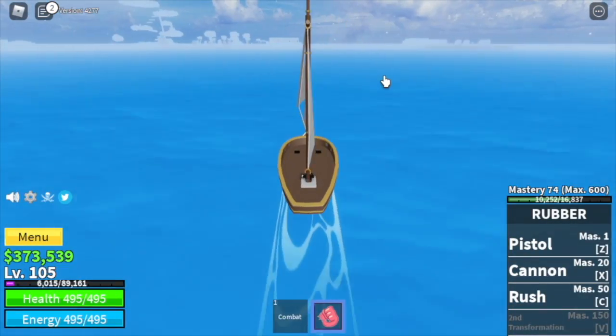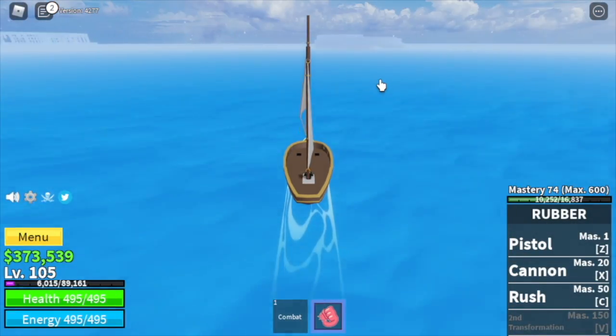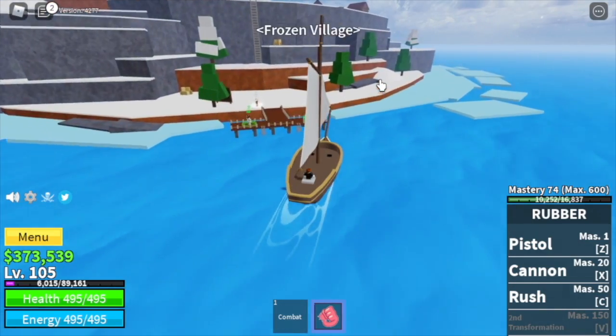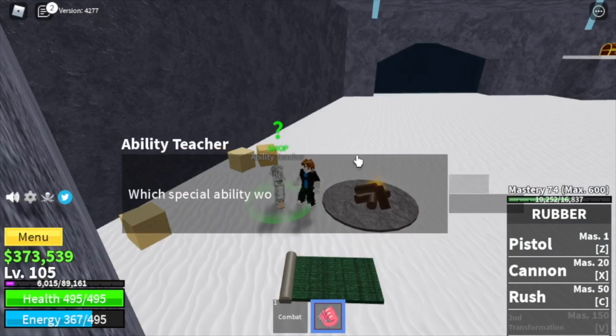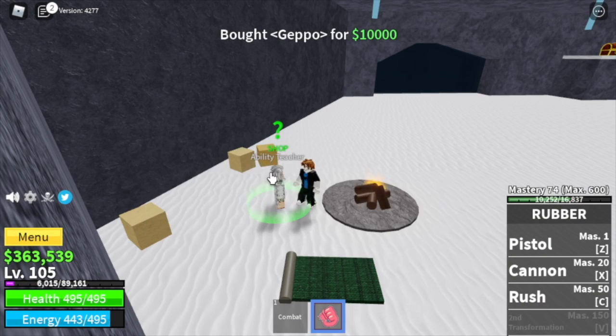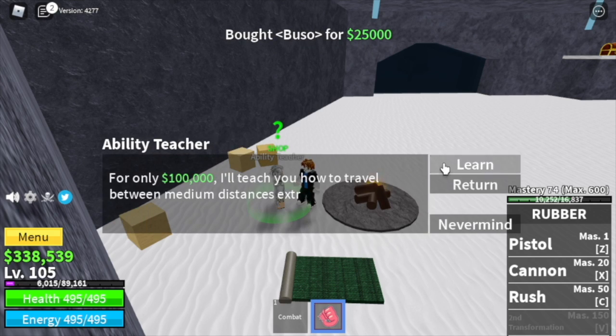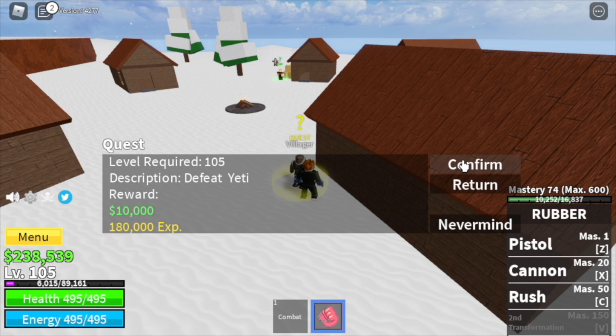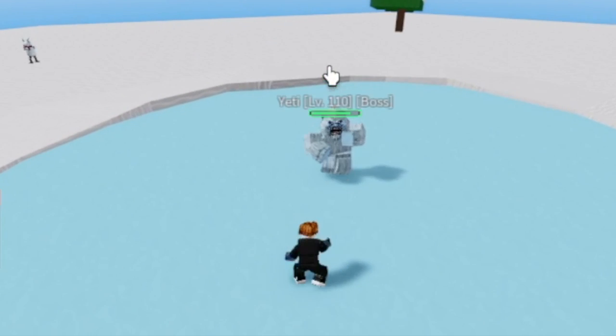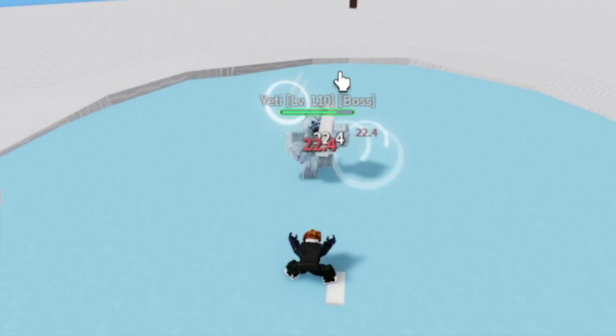For our next island we have the Frozen Village. Before grinding, go to the cave and buy every skill the ability teacher sells: Geppo, Buso, and Soru. The Geppo is the sky jump. We're going to start and end with the Yeti here, and we're going to server hop.